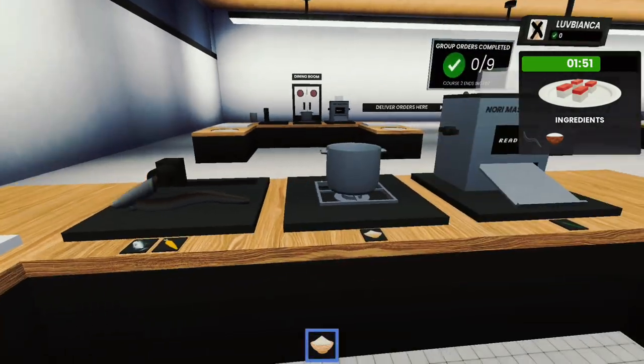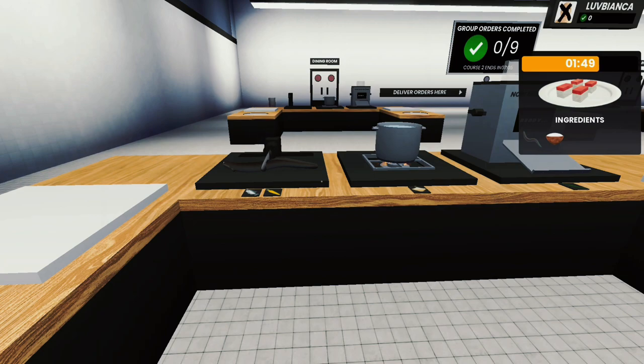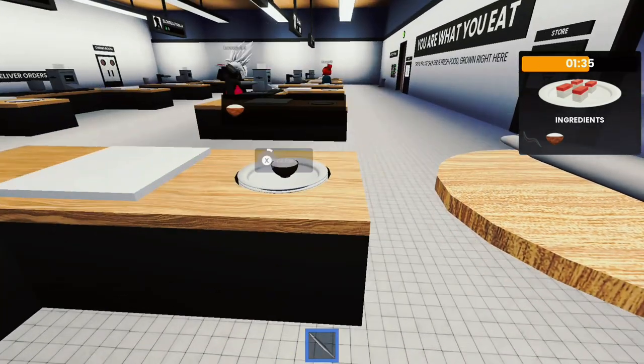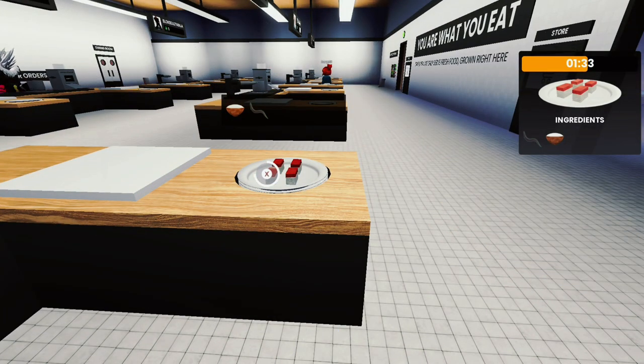Once you guys are back at your station, this is the cutting board for the vegetables and fish — this is the only thing you guys can actually use it on. You guys know where to put the rice. That'll basically be how you guys can complete course two.